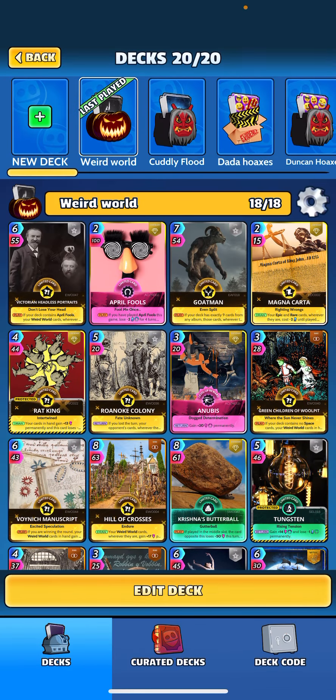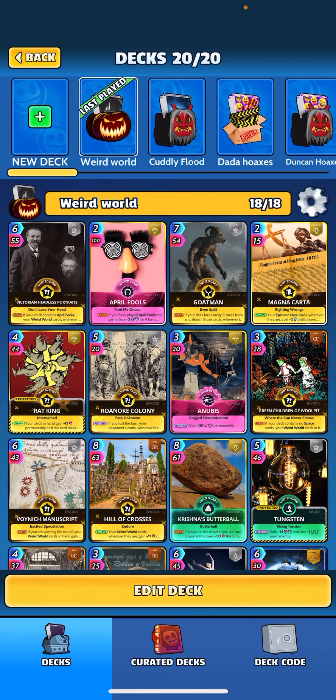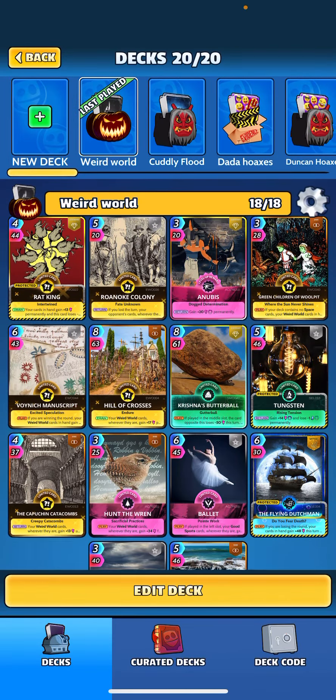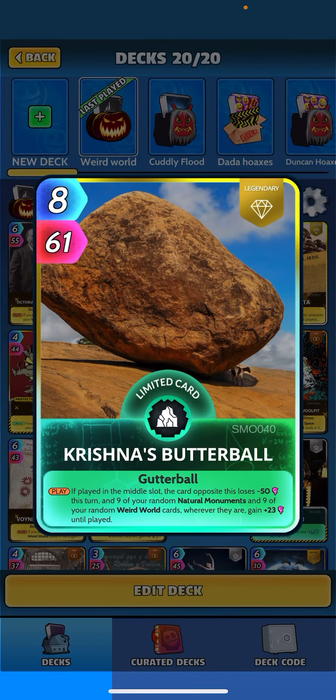The main reason April Fools is in the deck is for Headless Portraits to get that 18 until played on our Weird World cards. We also have Rocket Goat Man, since we have just the nine history cards in the deck, to get that 14 on Magna Carta. With 13 energy this week, getting the discount on your cards is relevant so we can play bigger cards like these eight-drops. The eight-drop won't get the discount so I'll try to play it with a one or two drop.